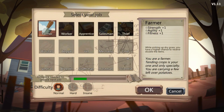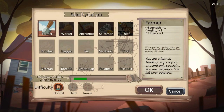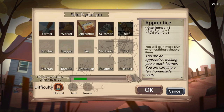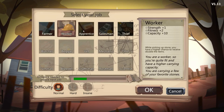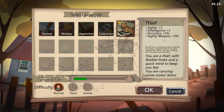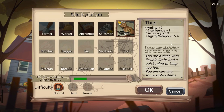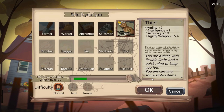Let's go into new game. The first thing we do is select our job. We have farmer, worker, apprentice, salesman, and thief — and then you unlock more as you play more of the game. All these have different additional skills that could help you out on your journey. I like the idea of thief: it gives you plus 2 agility, plus 1 intelligence, 5% accuracy, makes you better with agility-based weapons, your mood loss is reduced while stealing, you have a higher chance to steal double the items, but your infamy will increase more quickly. Let's go with that one.